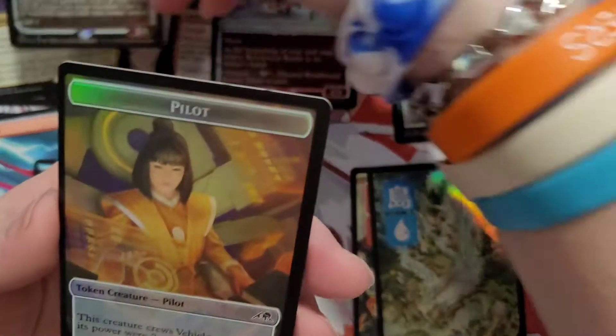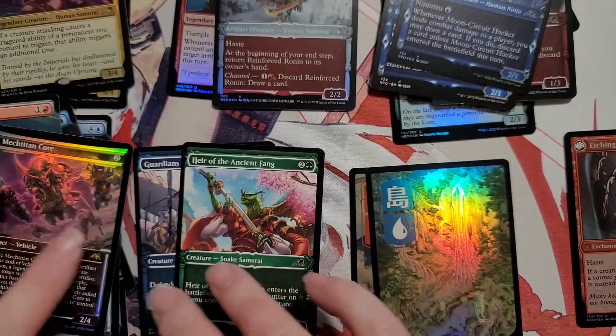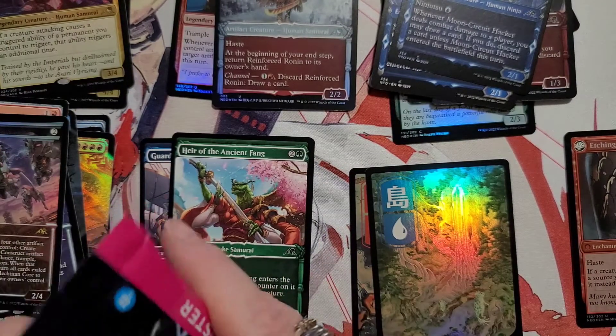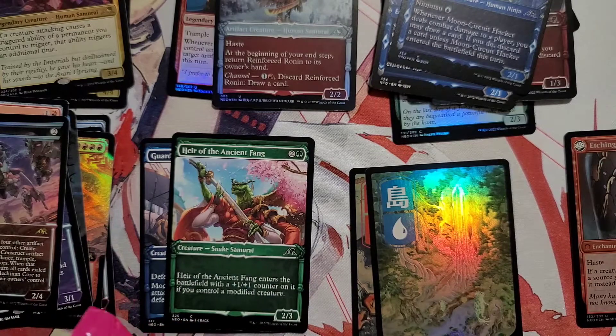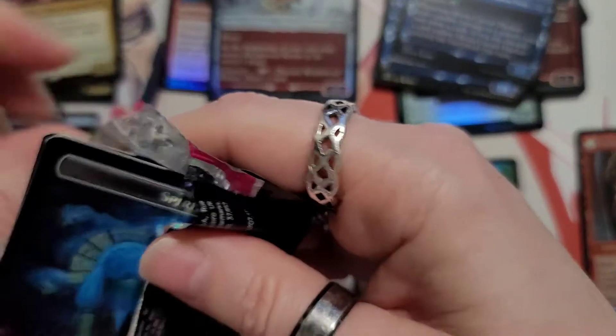We got a vehicle card — Mech Titan. Nothing good so far. I'm just putting these cards wherever — I should just put them in one big pile. That solves our problem right there.